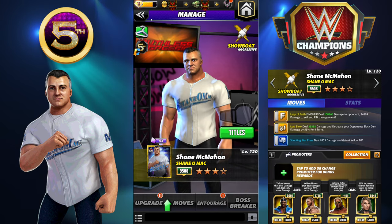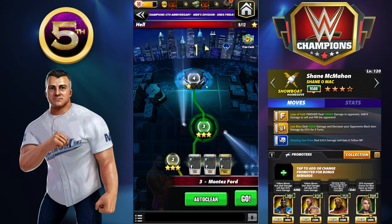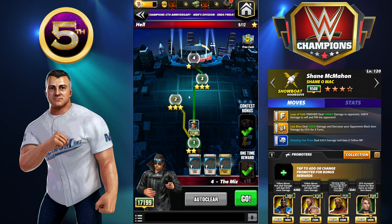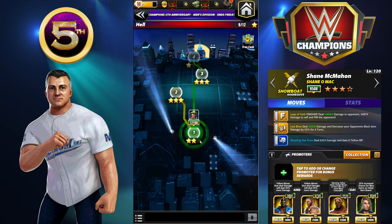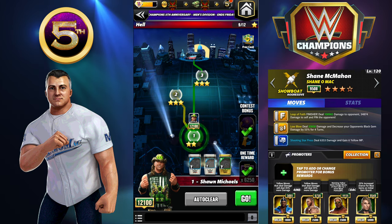They did go back and add Shane to the tour — Monday's tour. He is a bonus guy. First guy up is HBK, second is Montez Ford, and the last guy is The Miz with his kick-out move. No punches pulled with these tour requirements — super, super hard. You'll most likely only get through Hard with Shane.